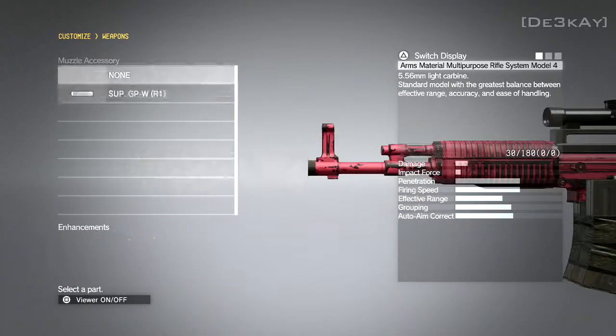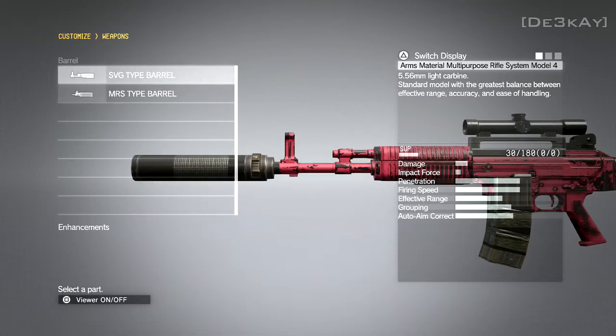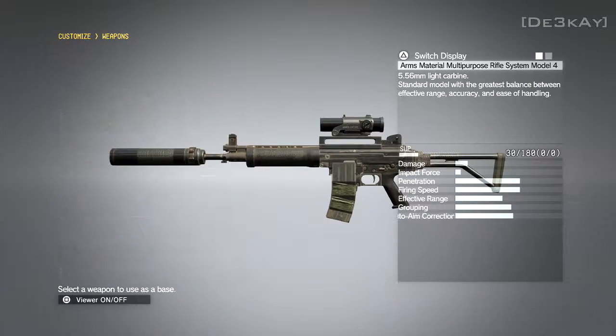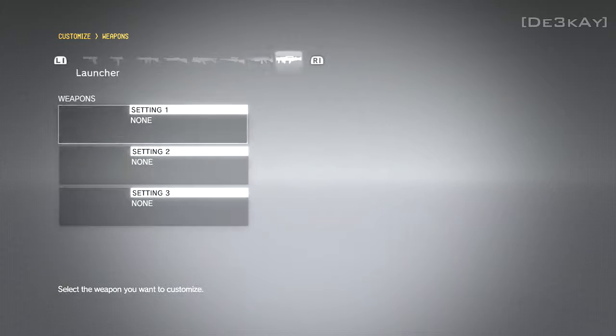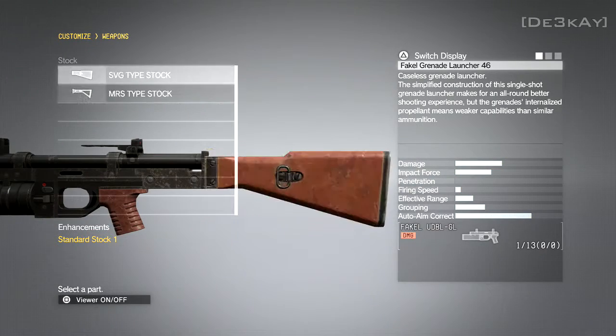I was really sad that you couldn't do the rocket launcher. Maybe you can do rocket launchers — maybe just the first rocket launcher you get given, the Grom 11 I think it's called, just isn't customizable, sadly. Maybe I just need to level it up, I'm not too sure.